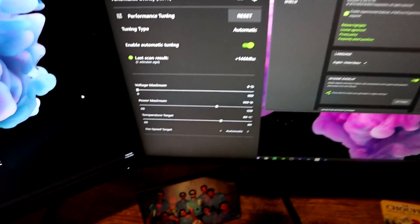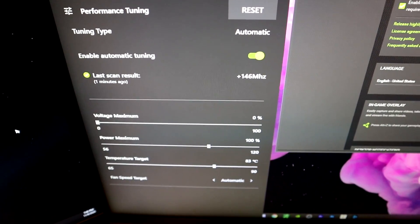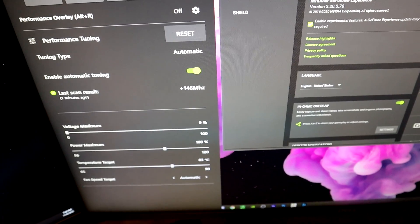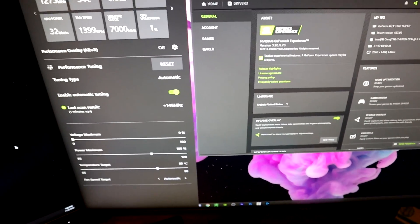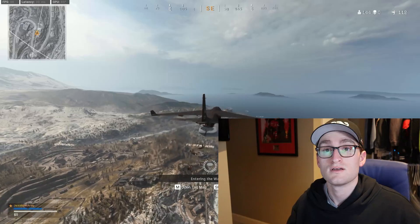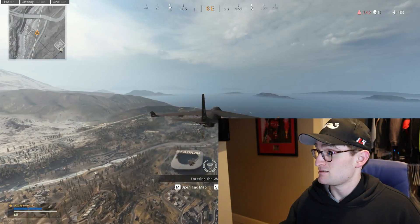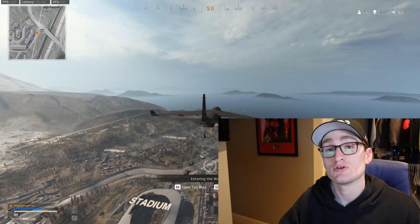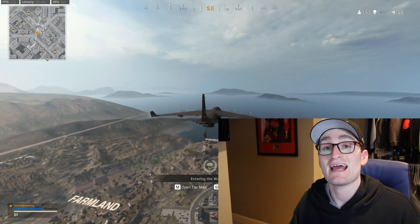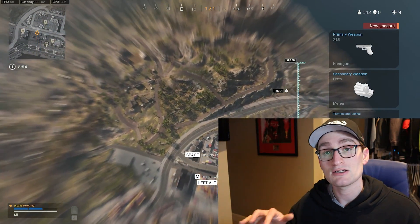The scan just finished and we hit plus 146MHz on the GPU, which is awesome. Back in Warzone with the new overclock, we're now sitting at 1935MHz up from 1890MHz, and we also got a 200MHz boost on the memory clock. Power consumption is about the same. Now we're actually hitting 99 FPS and we can see the render latency in the overlay — we're sitting at around 11 to 12 milliseconds.